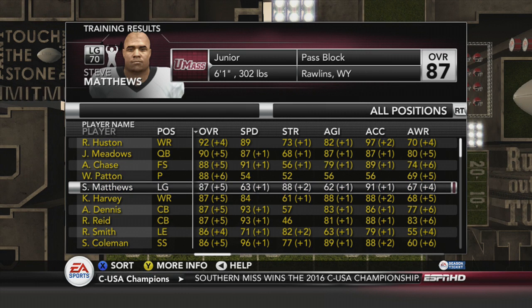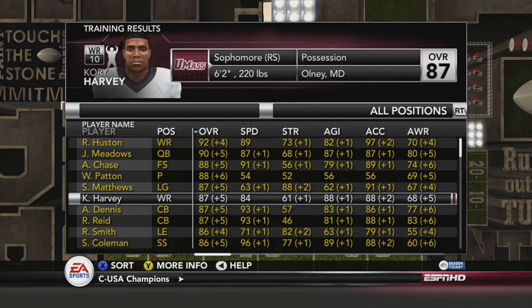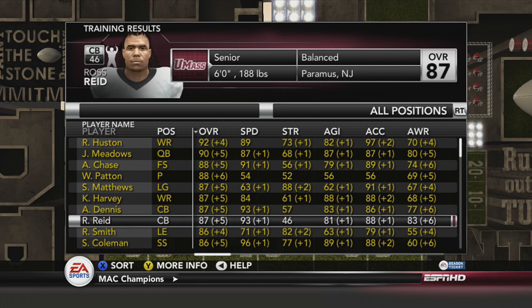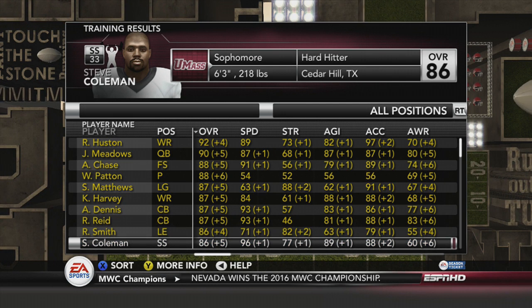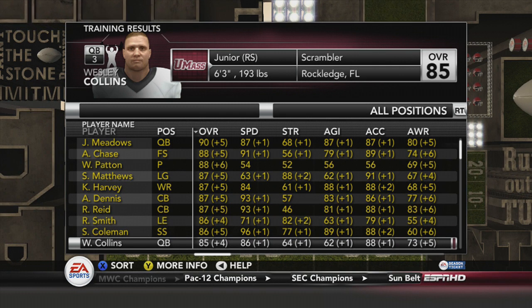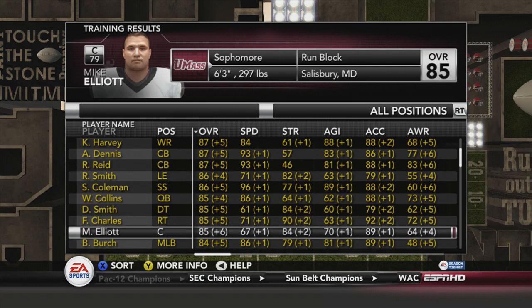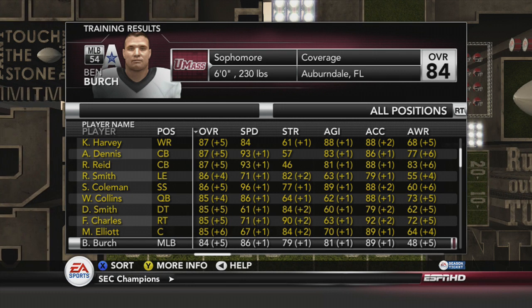Steve Matthews at left guard is now an 87. Corey Harvey, who hasn't cracked the lineup much yet, is also an 87 this year — he'll get more playing time. Alex Dennis 87, Ross Reed 87, Randy Smith goes to 86. Steve Coleman in just his sophomore year bounces up to 86, a plus 5. Wes Collins is an 85 at backup quarterback. David Smith 85 at D-tackle, right tackle Freddie Charles 85, Mike Elliott at center 85 — a plus 6. Ben Birch goes plus 5 to an 84.